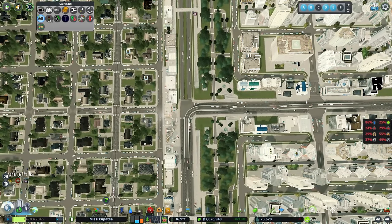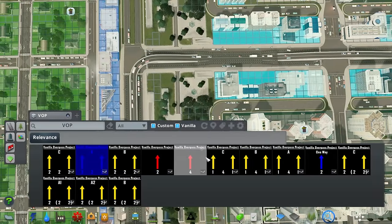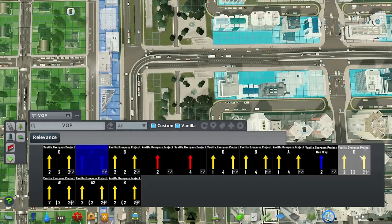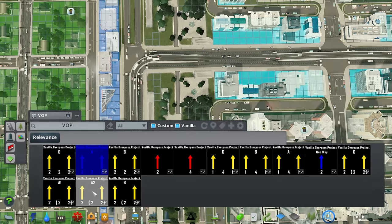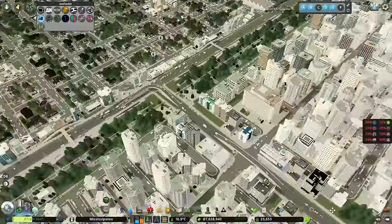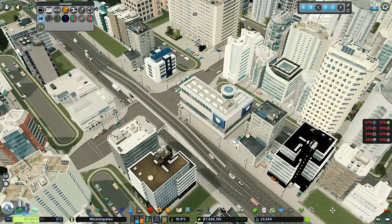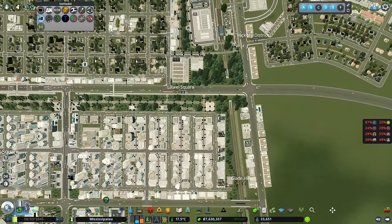If you have a look at the actual roads that it comes with, there are all sorts of different sizes. We've got 141, we've got 22 medium roads with street parking, all sorts of different ones. And you can do this as tunnels as well - so instead of going up and over, you can have them going underground like tunnels. Maybe we'll find a spot where we can give that a go.